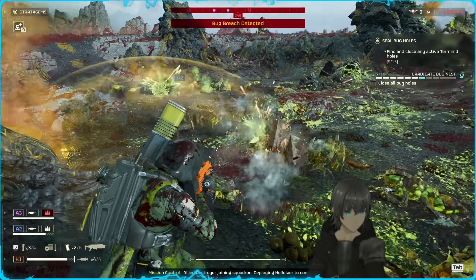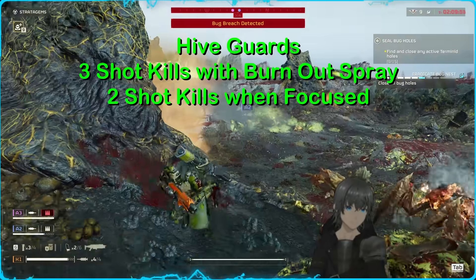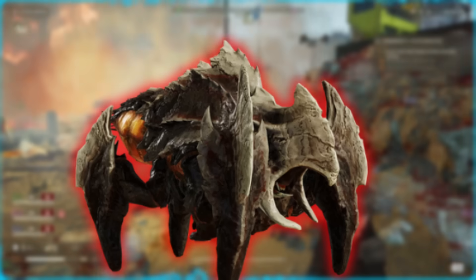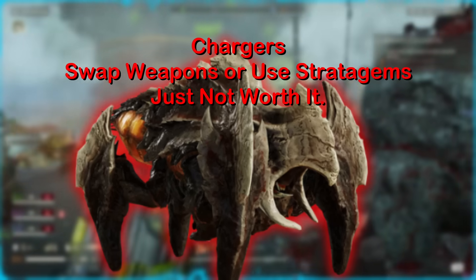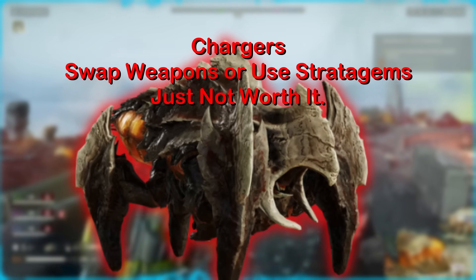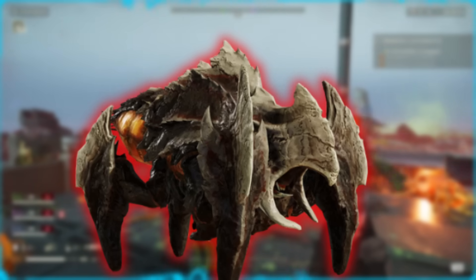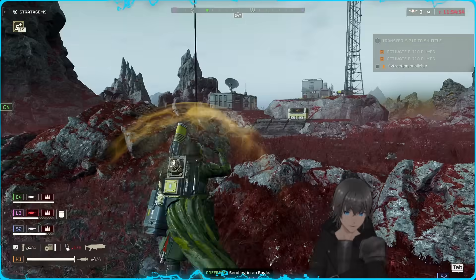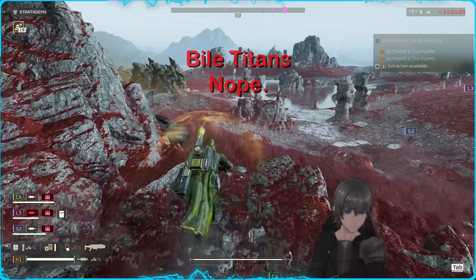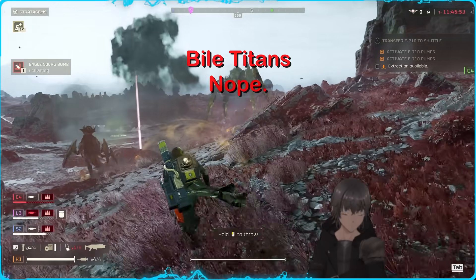Hive guards are difficult to land many pellets on thanks to their faceplate absorbing damage, but they'll burn out as part of the horde after two or three applications of burn to their exposed flesh. Chargers are a hard no-go — their bodies resist the burn and take very little damage from the few pellets that land when not barrel stuffing. You can deal small damage to the legs from behind, but just swap to your support weapon unless you're prepared to pay more ammo than you can even carry. Bile Titans similarly — they only take damage through the belly within about half a magazine, are very resistant to fire damage, and are a target for stratagems or support weapons entirely.